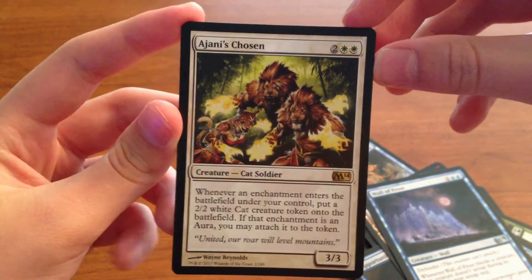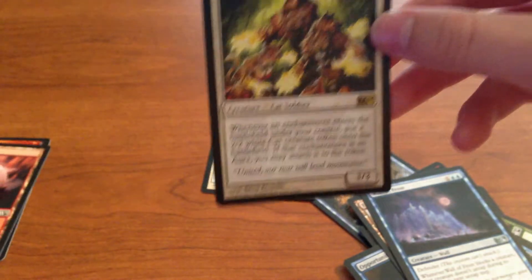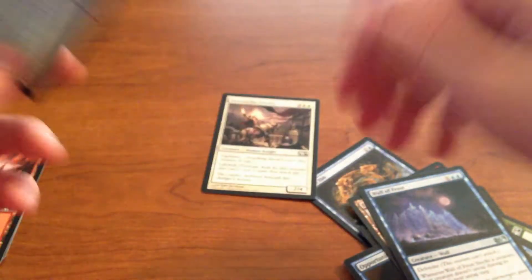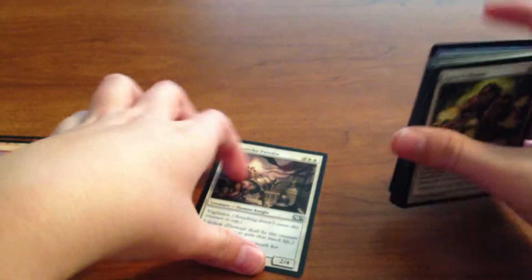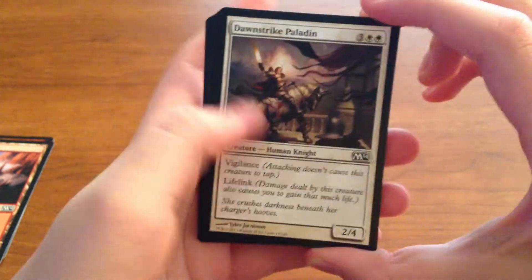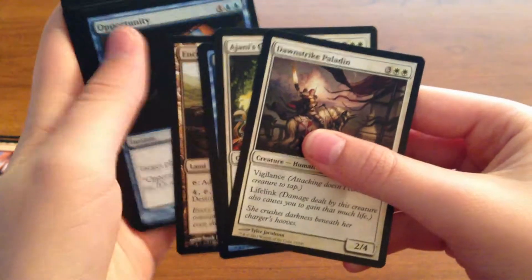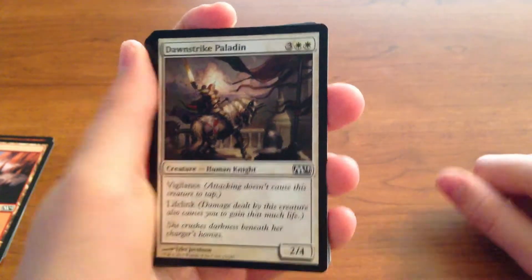If that enchantment is an aura, you may attach it to the token. Not bad — 75-cent rare. I actually got a free pack yesterday at that place and this is what I got inside. I like this card here; I actually have it in one of my decks. Vigilance and lifelink, but the five drop is pretty high — it's still a good card.